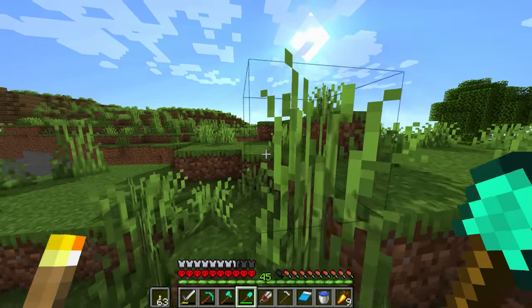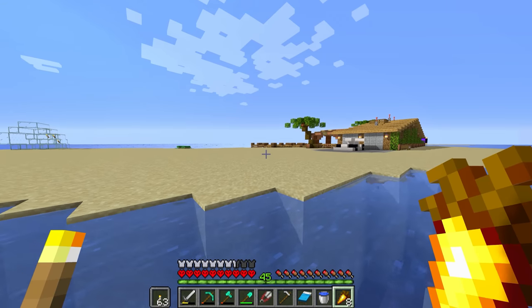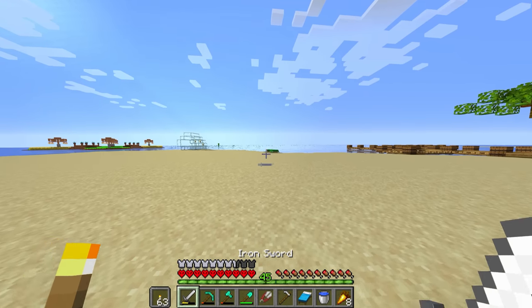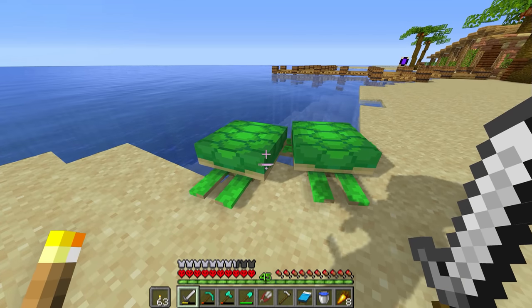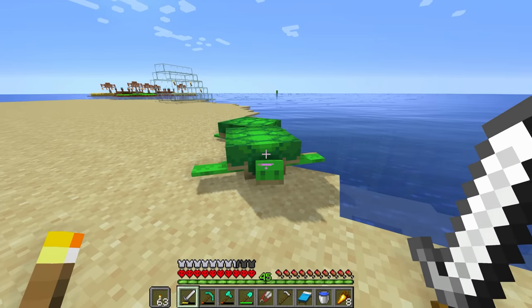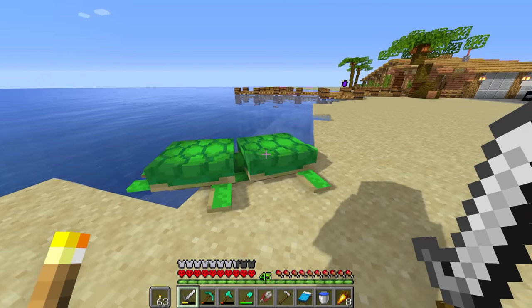Maybe we should take our boat off of our adventure dock. And we're running a little bit low on food as well. Oh look, the turtles are friends and they're hanging out on the beach — I'm glad they came back. Now we need to wait until night and give them some kelp, and we can have some baby turtles. Then we can build them a little turtle house.